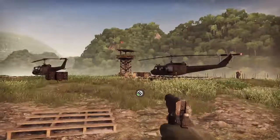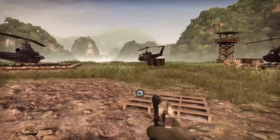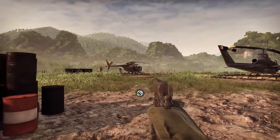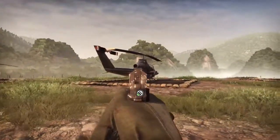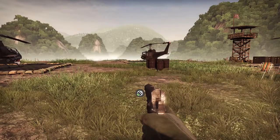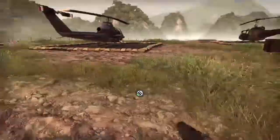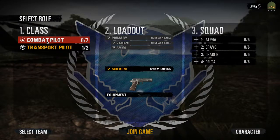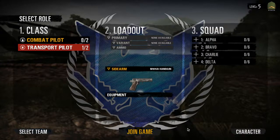As you can see here, there are three types of choppers in the game currently. There is the Recon Loach with the minigun, then there is the Cobra and then the Huey. There are also two types of class. You can be combat, which is the Cobra and the Loach, and transport, which is the Huey.